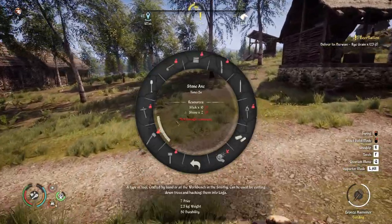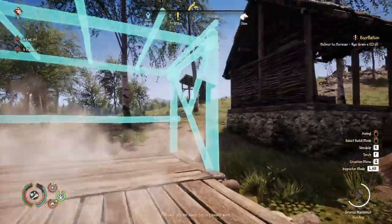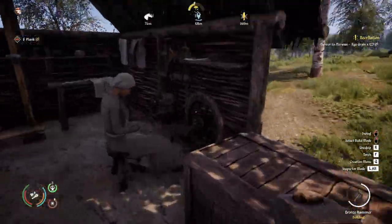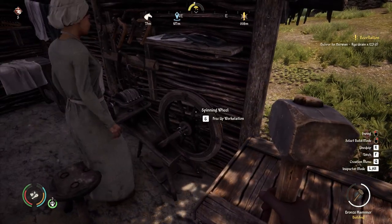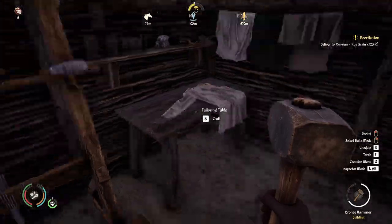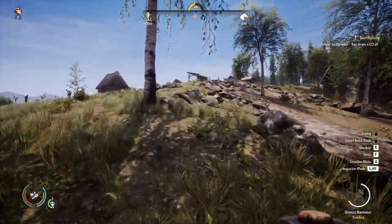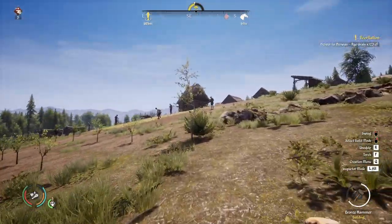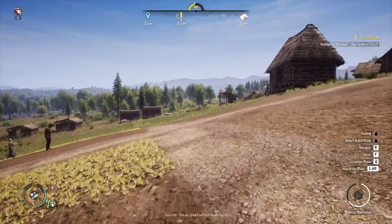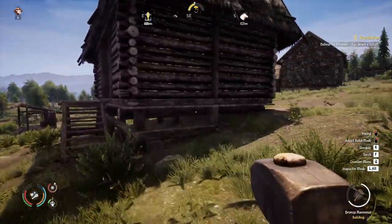May the forge be with you as well, ma'am. And then build another one right here just for simplicity's sake. And from here — oh, my bad, sorry ma'am. I need to go to... one of those things. I need to go back here and I need to be sure that I process the flax — that's the thing I didn't do yet. Let's process that flax.